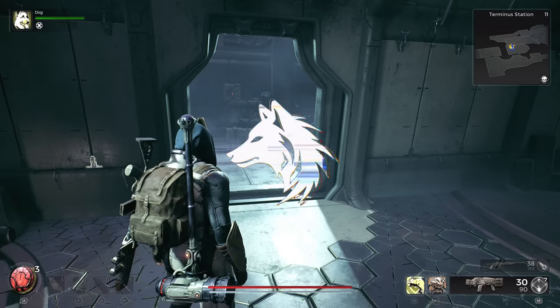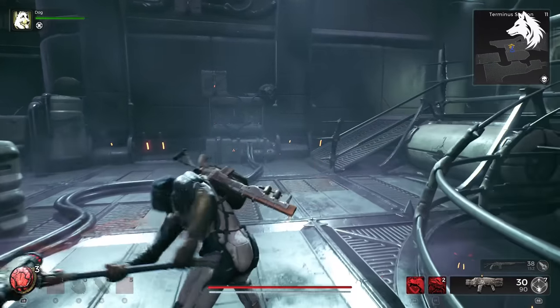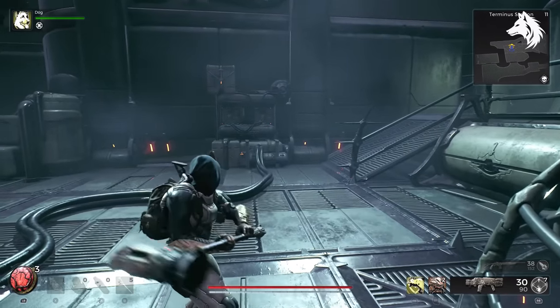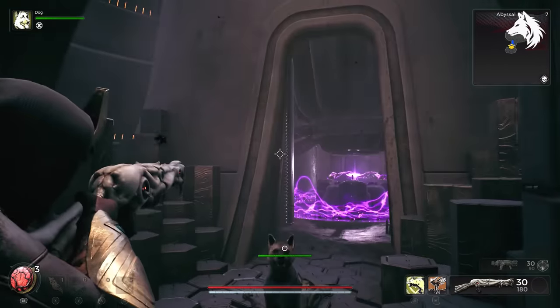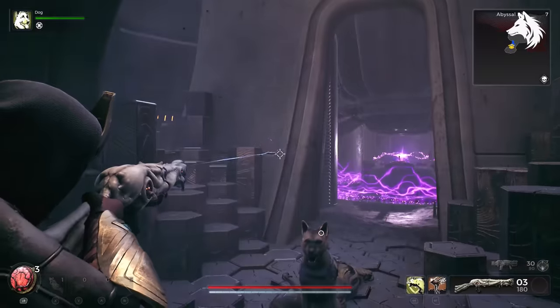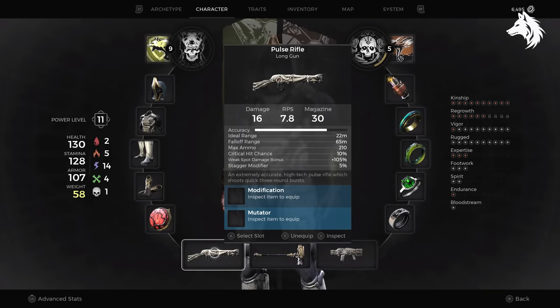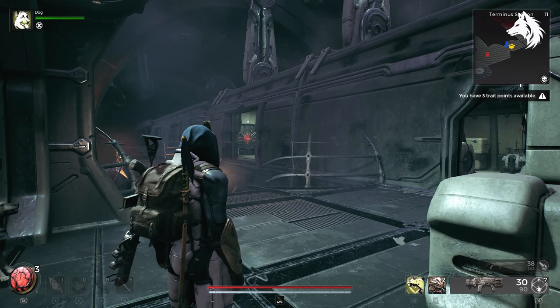Hello guys, Donner here and welcome back to another Remnant 2 video guide. I'm going over how to get all the secret weapons in-game and today we have two tough to get ones, the Pulse Rifle and Atom Smasher. I did plan to have out more videos yesterday but unfortunately the game does have quite a few bugs. I do have two to show in this video and they are a bit tough to get since you need to have multiple areas to spawn correctly, so you might need to reroll your campaign or play some adventure mode until you get the areas that you need.